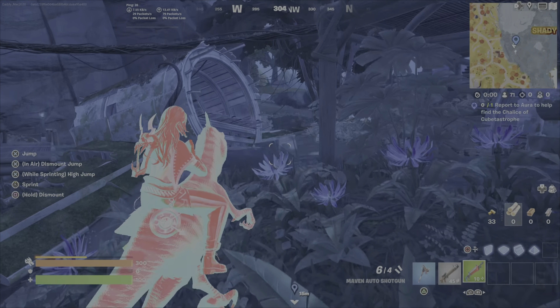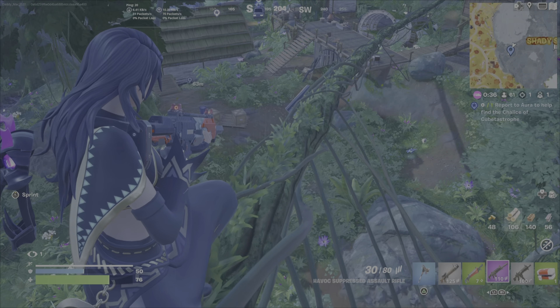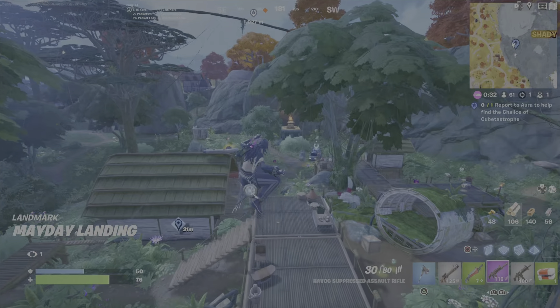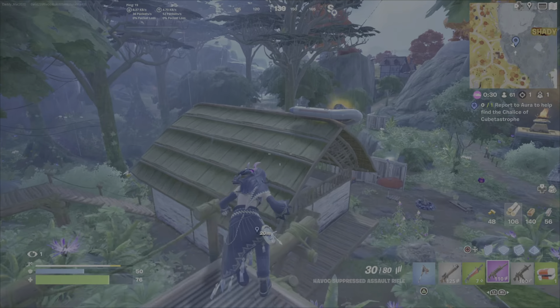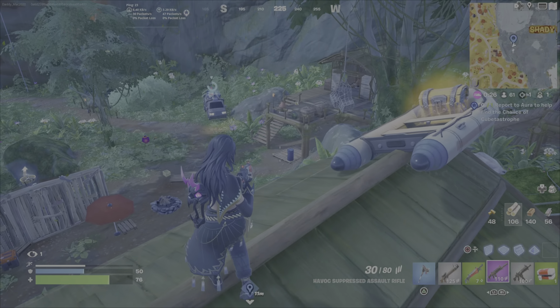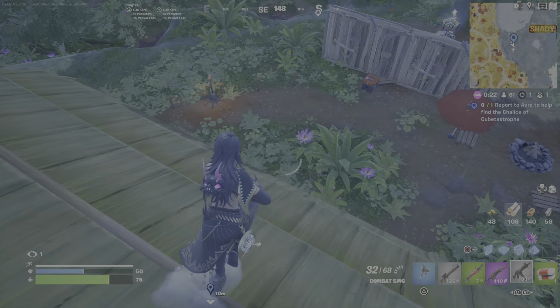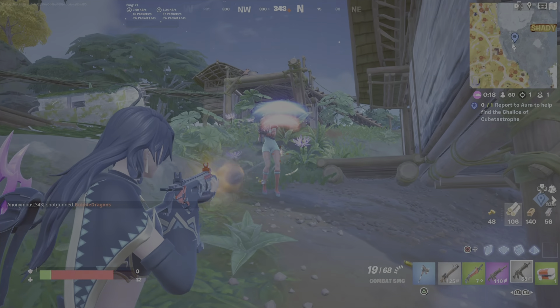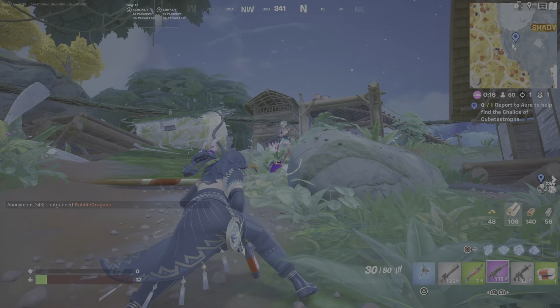This is where you will find Innovator Sloan, and Innovator Sloan will sell you the flapjack rifle. You can also go visit Volpez, Fenix's brother — he's south of Brutal Bastion. But again, if you just search around, you'll have no trouble coming across an SMG or a flapjack rifle. I want to give you the options.